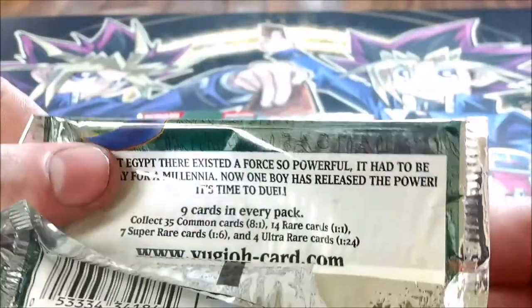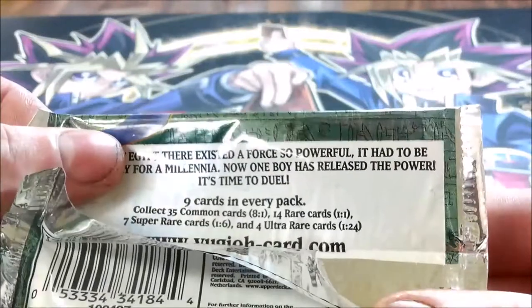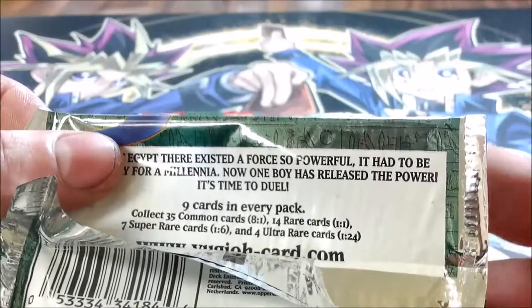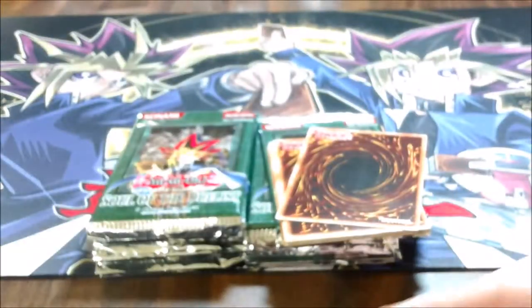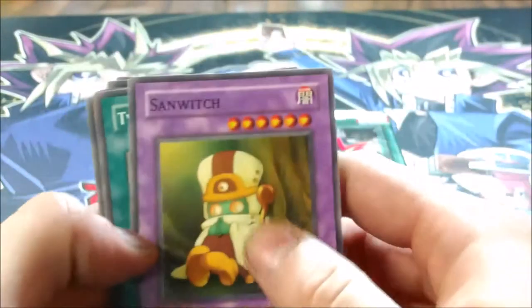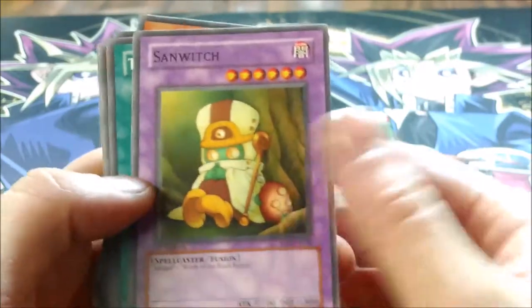Looking at ratios here, ultra rares are 1 in 24 and super rares are 1 in 6. This is only a 60 card set, so there's only 7 super rares and 4 ultra rares, so pulling holos are much more difficult out of these later sets that weren't from the first 7, from LOB to Ancient Sanctuary.